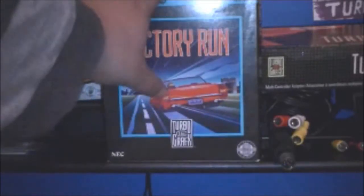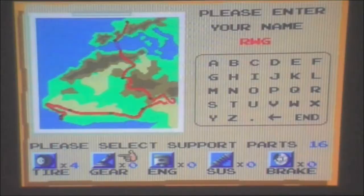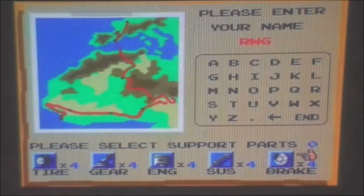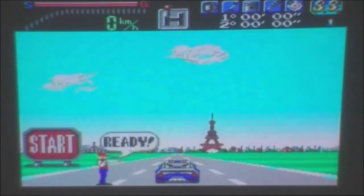It even looks like OutRun. You control a red car — at least that's what it looks like on the box. But when you actually play the game, you think it's gonna be your typical OutRun clone. All right, got a nice Ferrari car, got a girl by my side, and we're gonna do some typical racing.